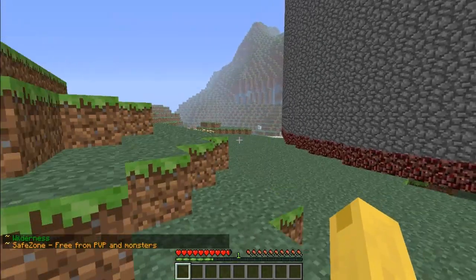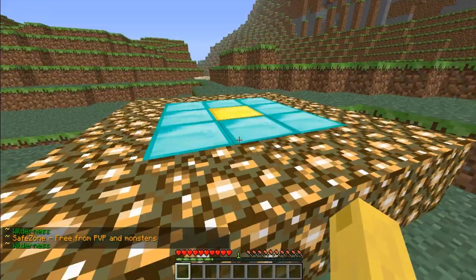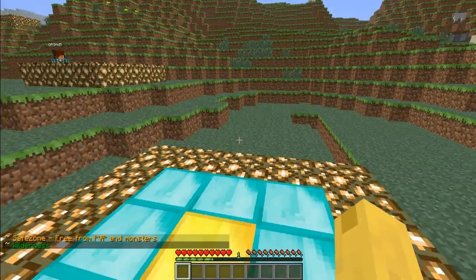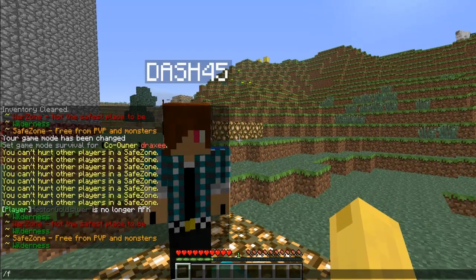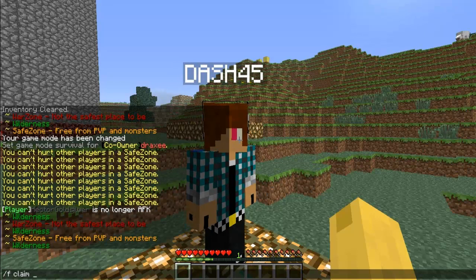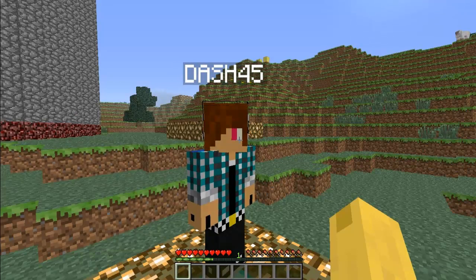Now we need to teach you how to claim a war zone or safe zone. Let's go up here and claim safe zone. This is wilderness right now, so we're going to do slash f claim safe zone — just like you're claiming land for your faction, but put safe zone on the end. It will say 'You claimed land for safe zone from wilderness.'